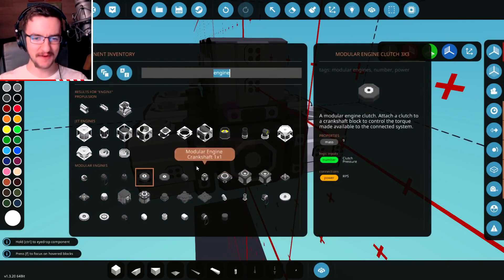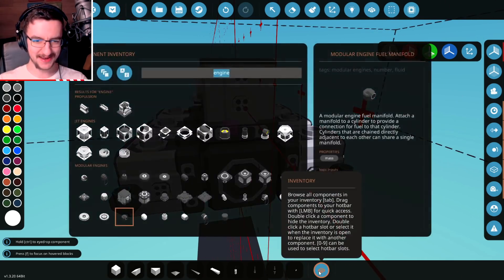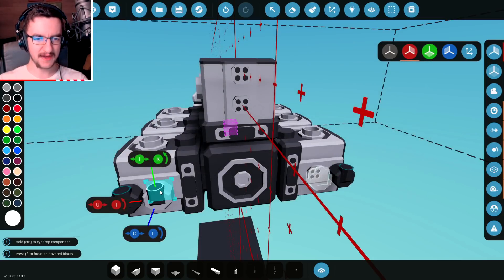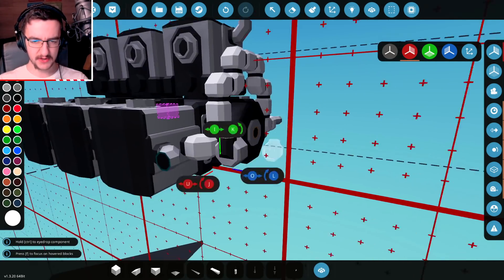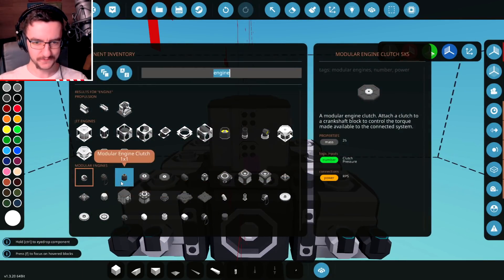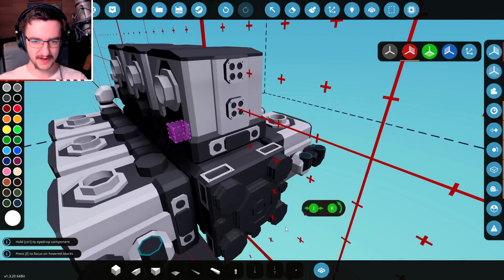So now we have the exhaust done — that's awesome. We'll go ahead and get ourselves a fuel manifold and put that right there. We can possibly have a fuel tank up here, which would totally work. Our air manifolds — we need to put those on next. We'll actually have two of those as well. I've never built an engine this big. So we've got fuel, fuel, air, air, exhaust, exhaust. We need coolant on the top end.